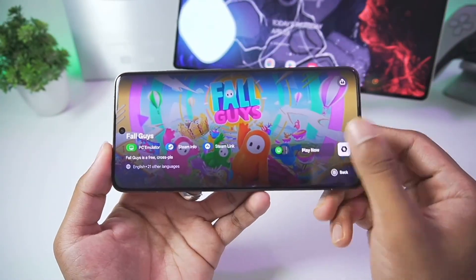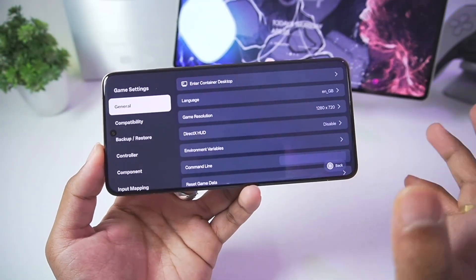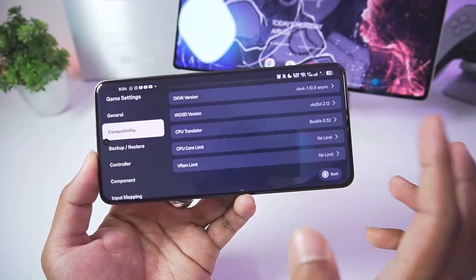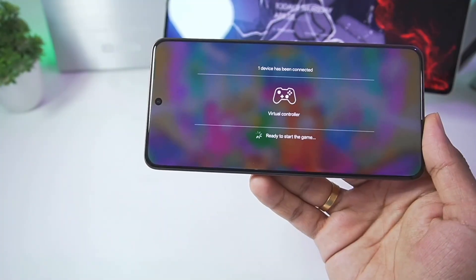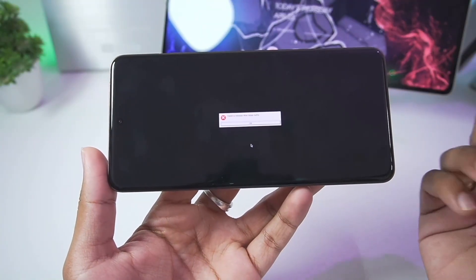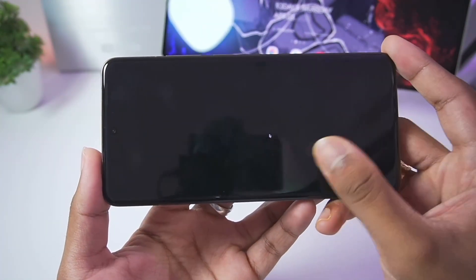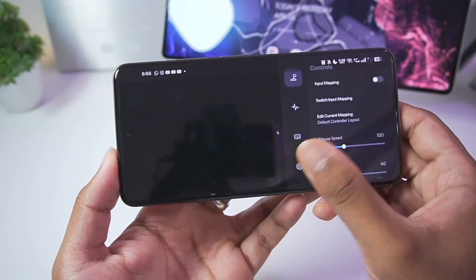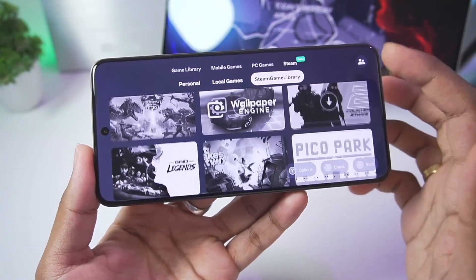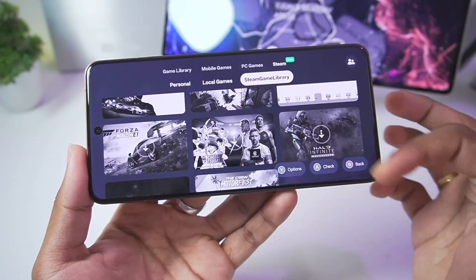Currently the Steam emulator inside Gamehub Emulator is in its beta stages, so not all games will be playable. In some games you do get an option for game settings which you can change to test different configurations. I've changed some game settings and restarted, but we're still getting the same issue — new titles don't seem to be working.